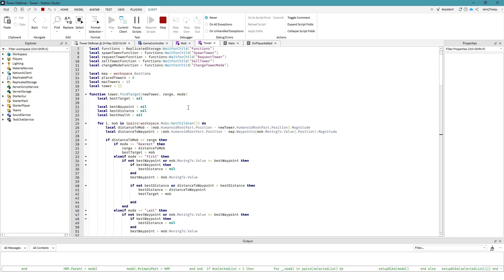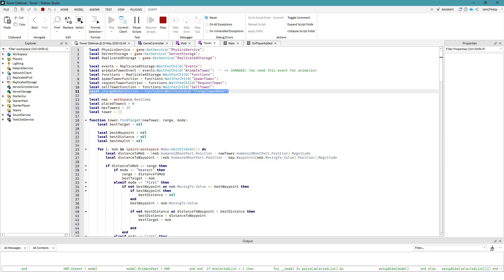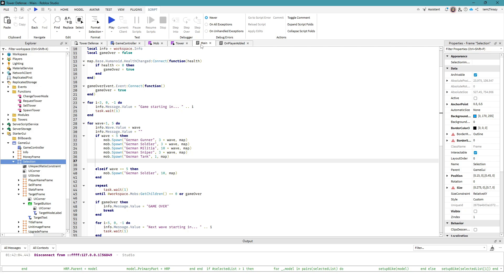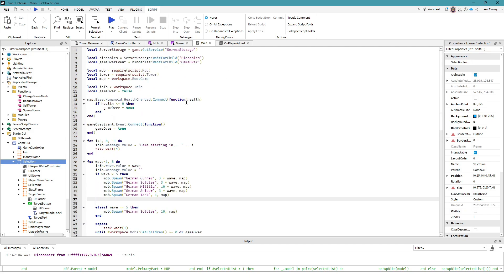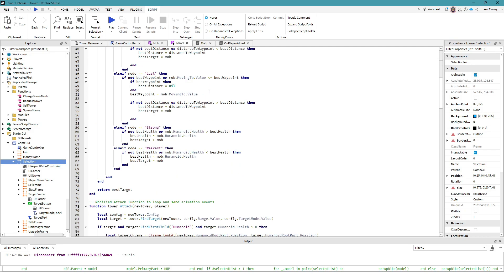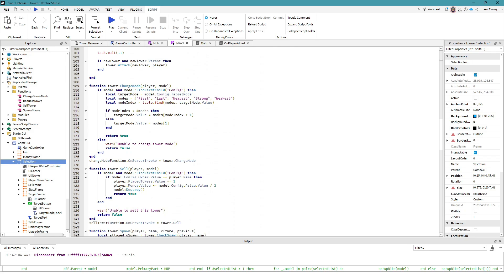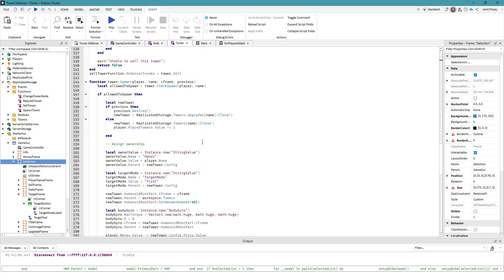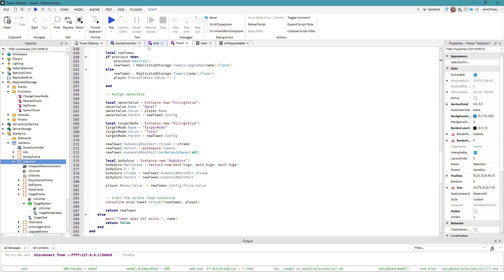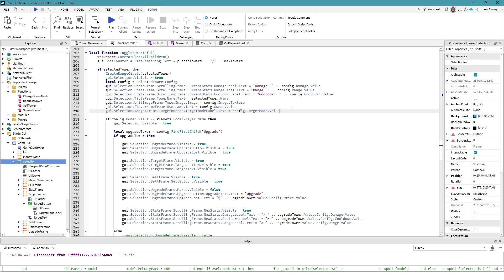In the towers script we added a 'change mode' function. In the main script nothing else is different. NomeCode was changing the colors of his text inside the gray box but I'm not going to do that — I don't like the way it looks. In the tower script there's a lot of interesting stuff going on using some code to set it all up.